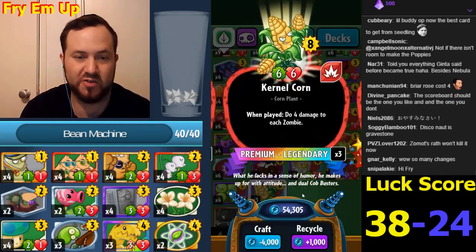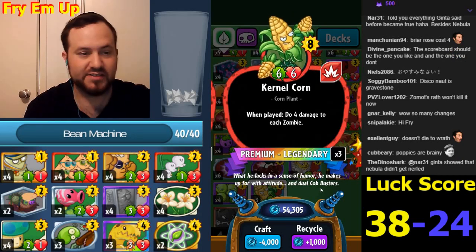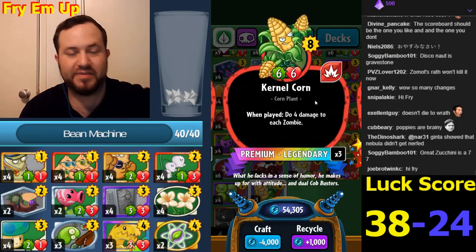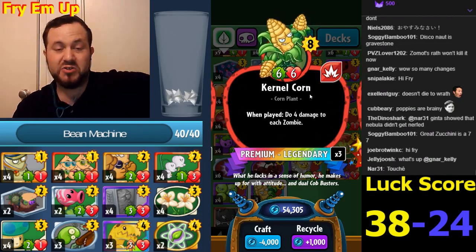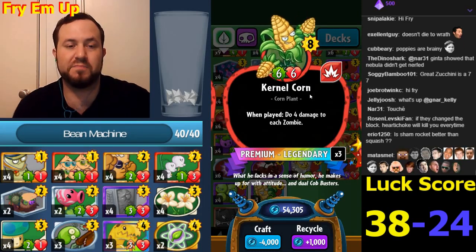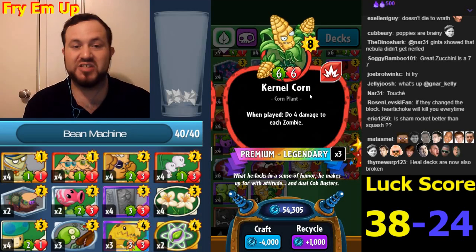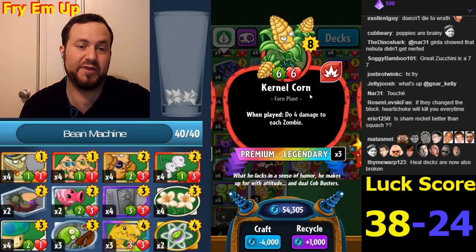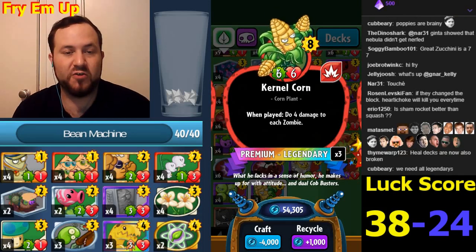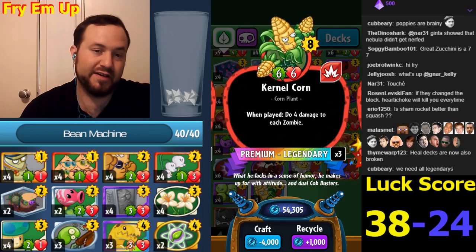Colonel Corn is bigger - we almost never used Colonel Corn before. When played, deal four damage to each zombie. This was an almost unusable card and I think it still won't be used that much. It really pales in comparison to Dandelion King, which is very easily followed up by Grapes of Wrath. Coming on turn eight with Colonel Corn - I don't know if the extra health and attack will make it amazing.